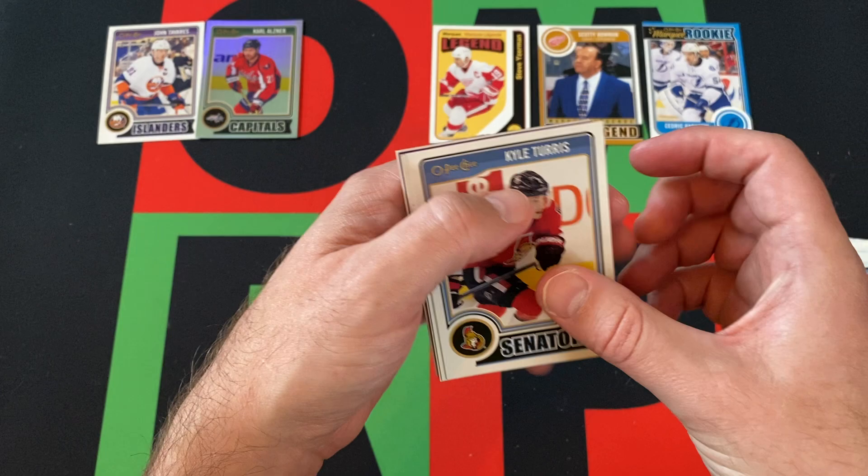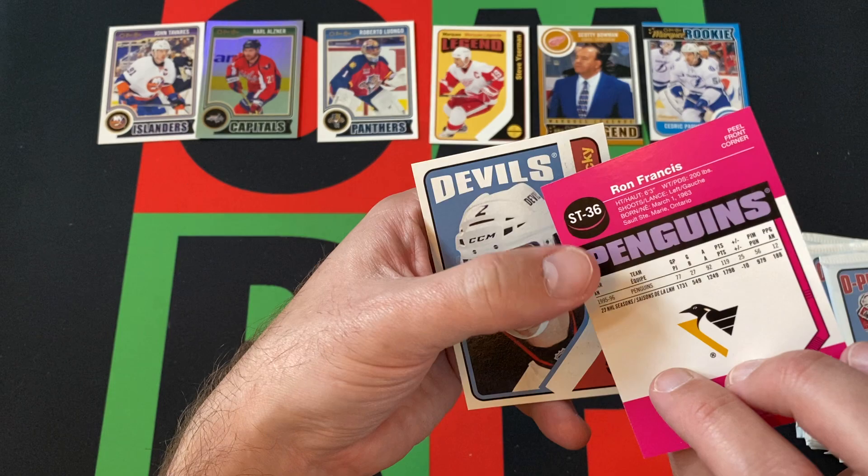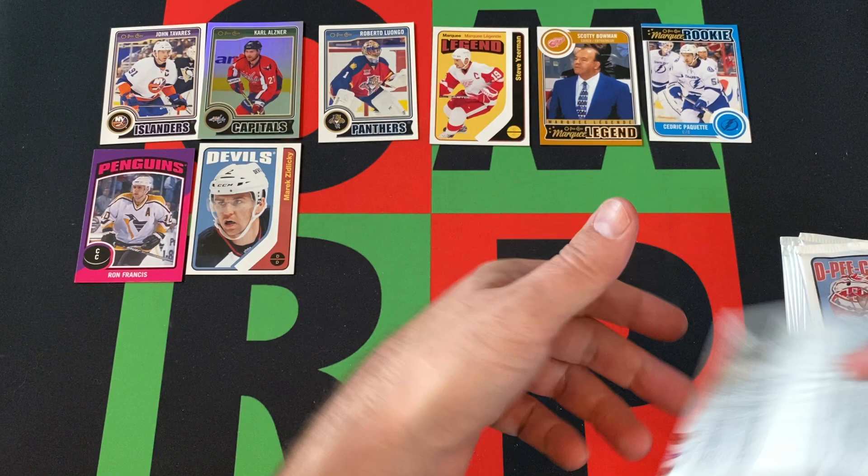Next pack. Got Kyle Turris, Damien Brunier, Sergei Gonchar, Roberto Luongo, and we've got a Ron Francis — and that's a sticker. Then our retro Marquee — Zidlicki is our first regular retro card.